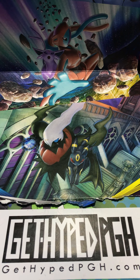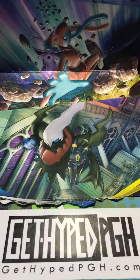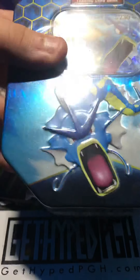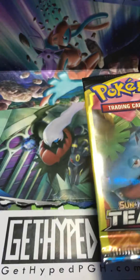Hello and welcome to Get Hyped PGH Breaks. I'm Ryan. I'm Scott. And we are the PGH Poke Bros. On today's episode we have a Cosmic Eclipse Elite Trainer Box, a Raichu GX Hidden Fates tin, a Gyarados one, as well as 10 Team Up Dollar Packs that I'm going to get into right now.